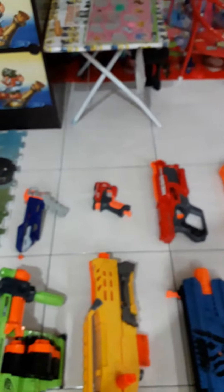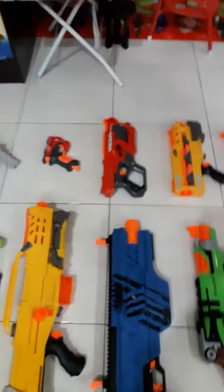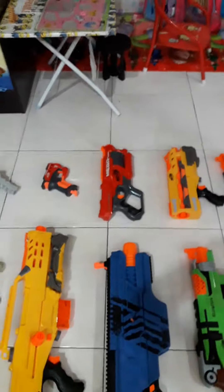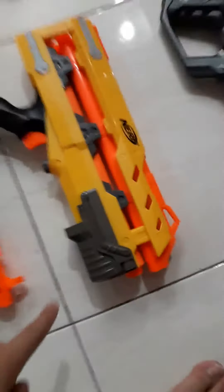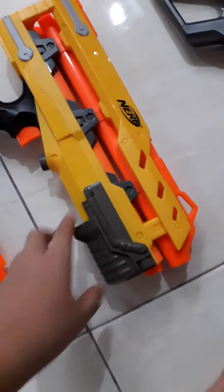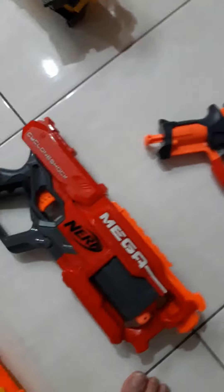Sling Strike is a slingshot. The Big Shock — I think you know how it works. Cyclone Shock — I think you know how it works. This gun — pull this back here, then let go, pull the trigger and it shoots. Same as the Strong Arm — just pull this to the back, pull all the way, then pull this to shoot.